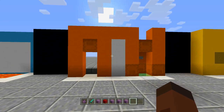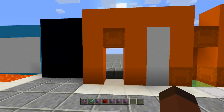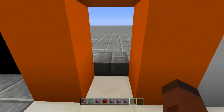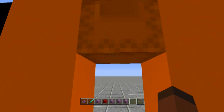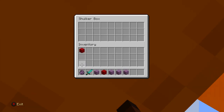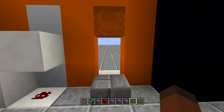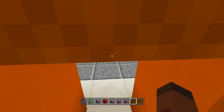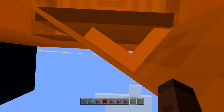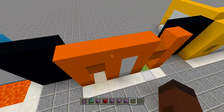If this is your doorway and you don't want zombies getting in, all you have to do is hold forward like you're walking, open up the shulker box, and as you see, you walk right through it. The only problem is you'll need two of them since you can't go back out the other way. But it's very simple — just hold forward, open it up, keep walking, and you go right through the shulker box.